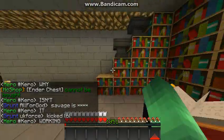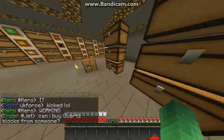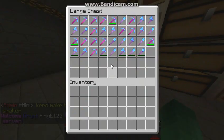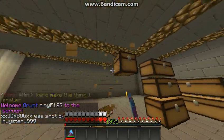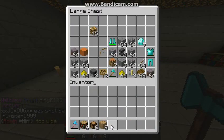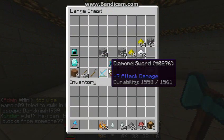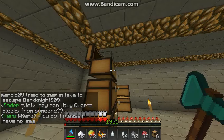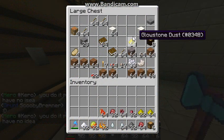Ender chest on the sides — that looks good. We have a chest for us. We got that sorted out and we'll need to get the brewing ingredients.